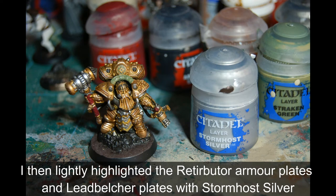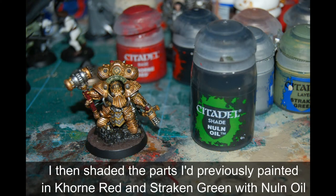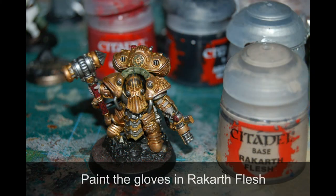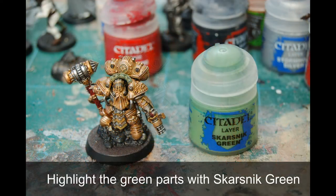Then I highlight all of the metal parts - all of the Retributor Armor and all the Leadbelcher parts - with Stormhost Silver. I then go over the Corn Red parts with a bit of Nuln Oil. Then I paint his gloves, and there are also little straps just above those gloves as well as a little bit of cloth showing through on his pistol arm - all painted in Rakarth Flesh. Then I highlighted all the green parts with Skarsnik Green and shaded those with very lightly watered-down Nuln Oil.